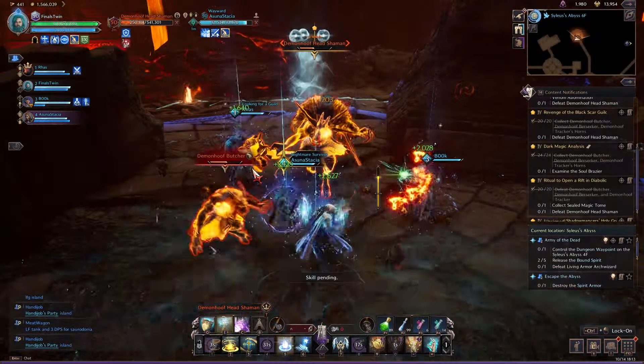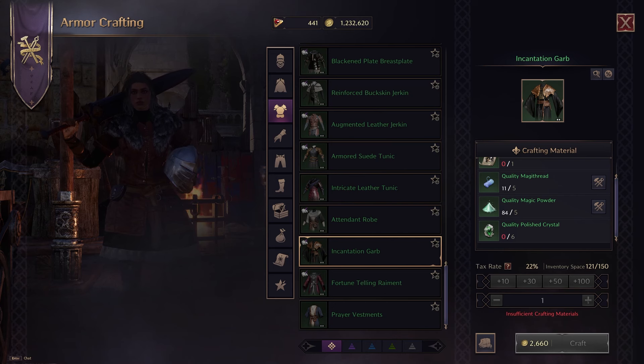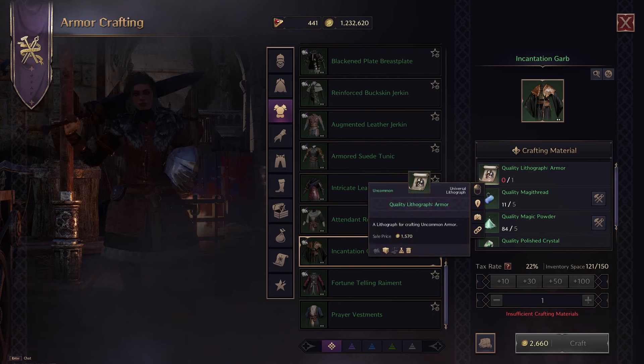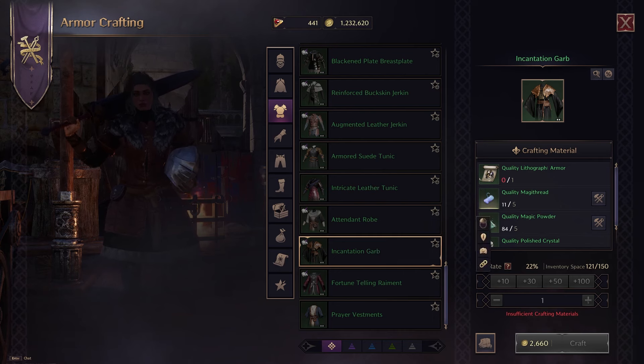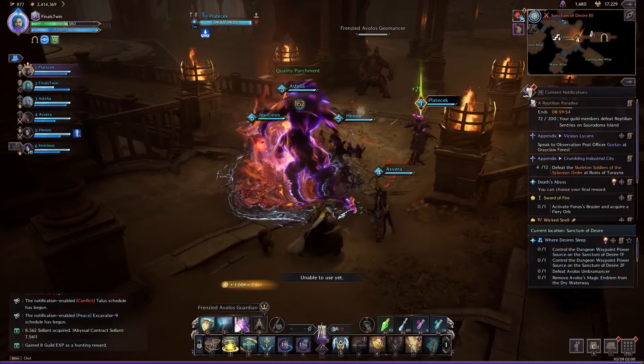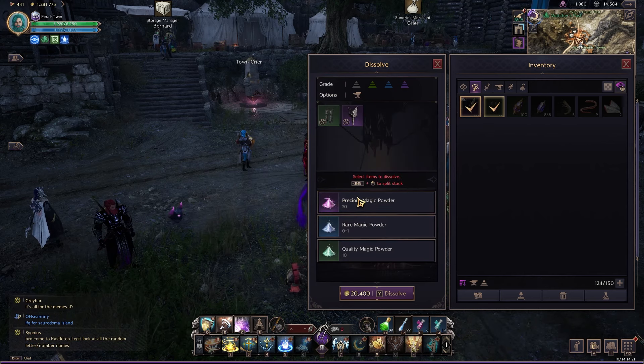Whether or not you've just started the game, looking to re-roll, or looking to get those gear upgrades, crafting the green grade gear in Throne of Liberty is extremely easy. In order to craft any of the green grade, you will need the lithographs — armor, weapon, or accessory — materials, and a quality polished crystal. All of these can be obtained either with the Amatoi Expedition, open world dungeons, or by dissolving some armor.